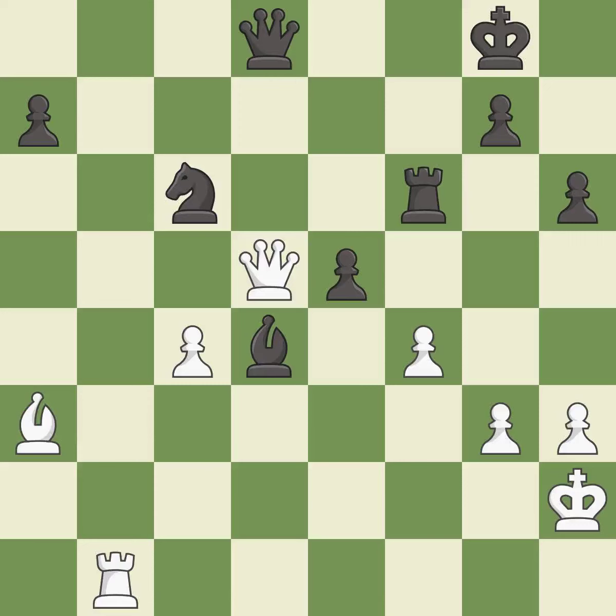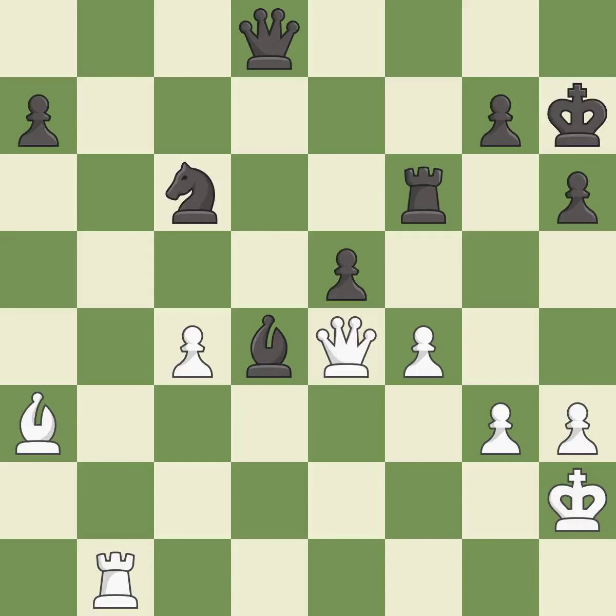This offers to exchange pieces of equal value — it is best. This evades the check from the queen — it is best. The pawn is now adequately defended — it is excellent. This steps away from the checking queen — it is best. This is an equal trade — it is excellent.